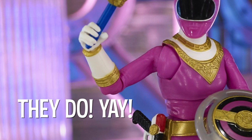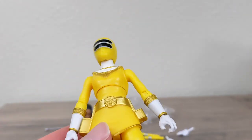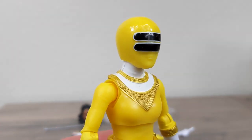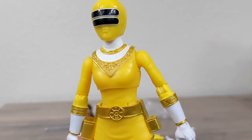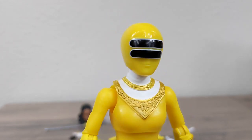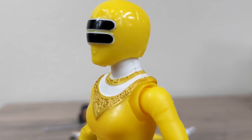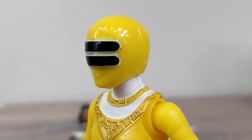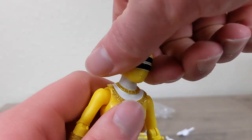I don't think the Kat promo shots showed the gold trim on the wrist — I'll put up a picture, I could be wrong. I think Kat has a silver trim. The figure looks great overall, and the silver trims aren't horrible — it's just noticeable when you have them all displayed together. The white trim is so thin it's really not that big of a deal.